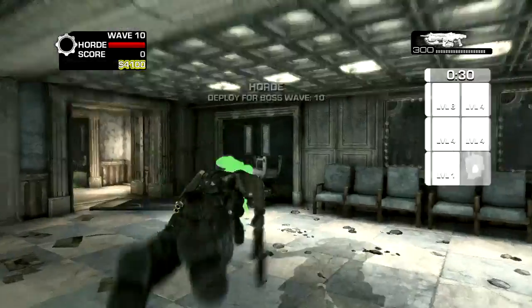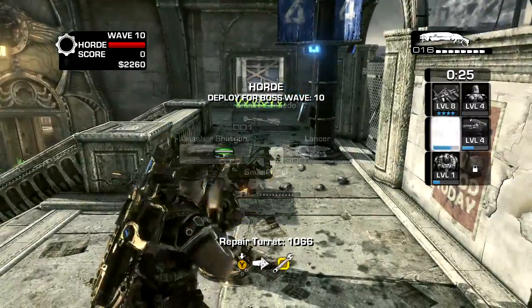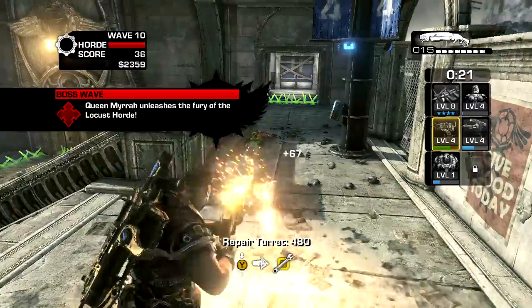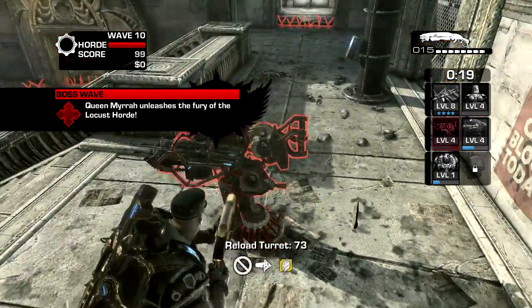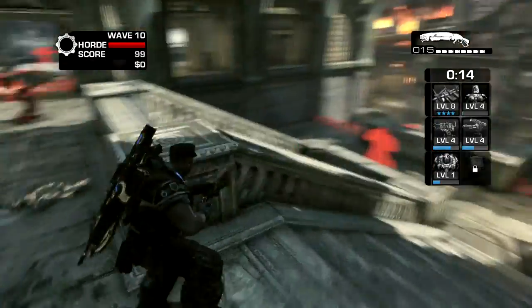Start off the current wave again, prepare the turret, reload it, build it again and job done. Just keep doing that - obviously the money will add up and you'll get turrets up to level seven in no time.